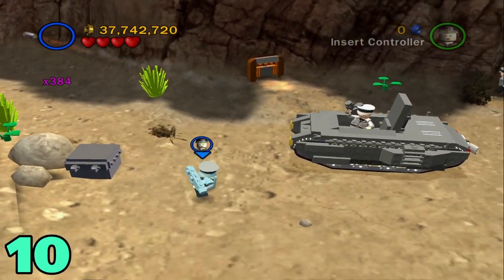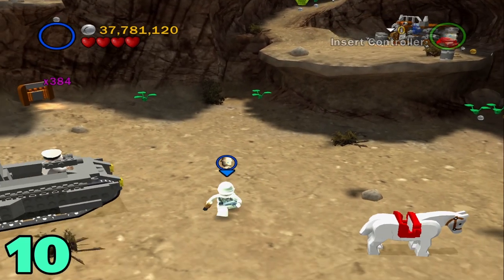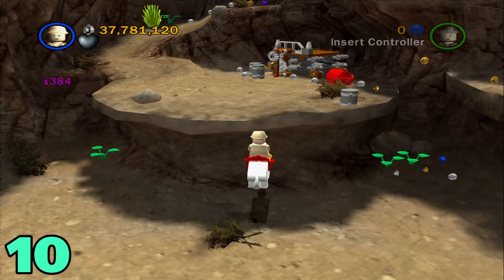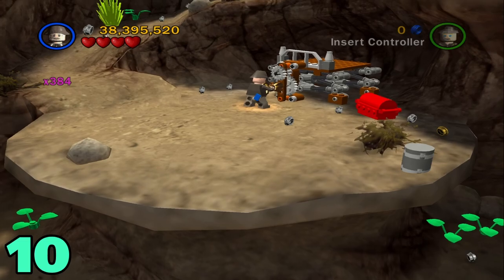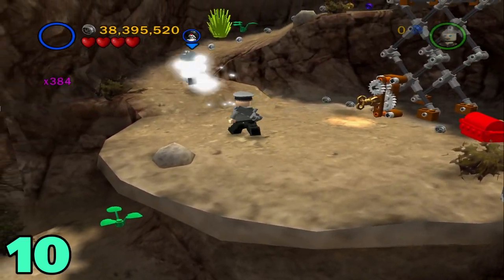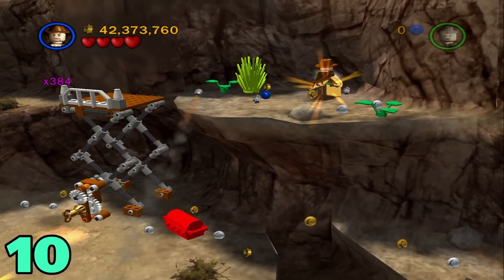For artifact number ten, hop down and destroy this silver object. Pick up the key right there — you need a horse for this next part. Grab a horse, come over to the sledge and have it throw you up there. Destroy these things and put the key in the slot, then turn it to lift this up. After that's lifted, come up this little slope, grab the purple stud and then walk across to the artifact.